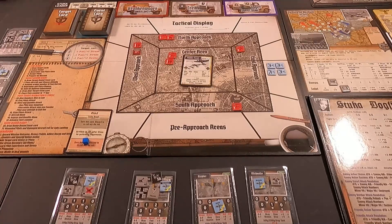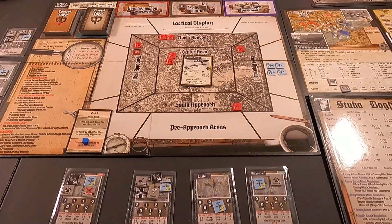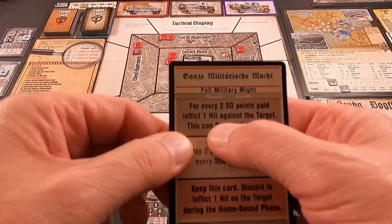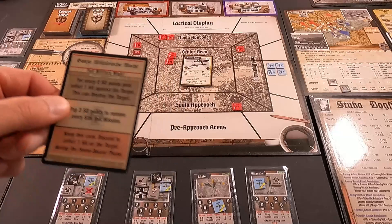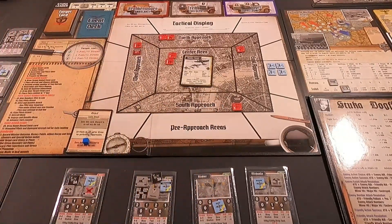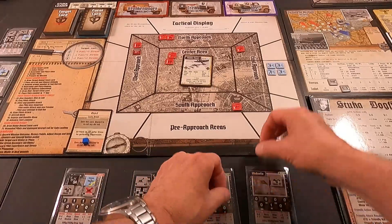Mission 31 is way up here and it is orange, so it is going to cost me one stress and one fuel for this one — fuel for each plane. Assign the pilots, prepare for mission. Draw our target event card: for every two SO points paid, inflict one hit against the target. That would have been nice against one of those other missions, but it won't do anything for this one.